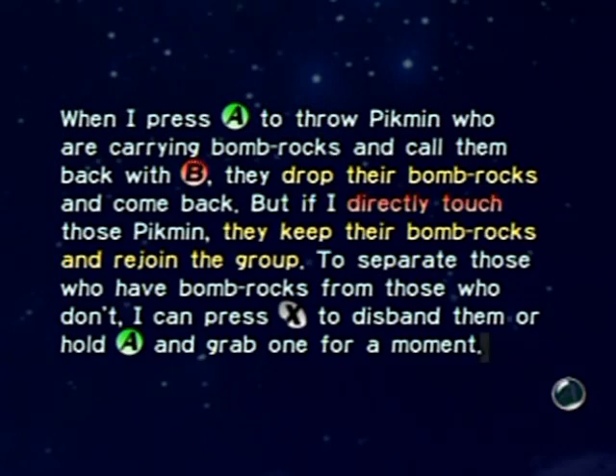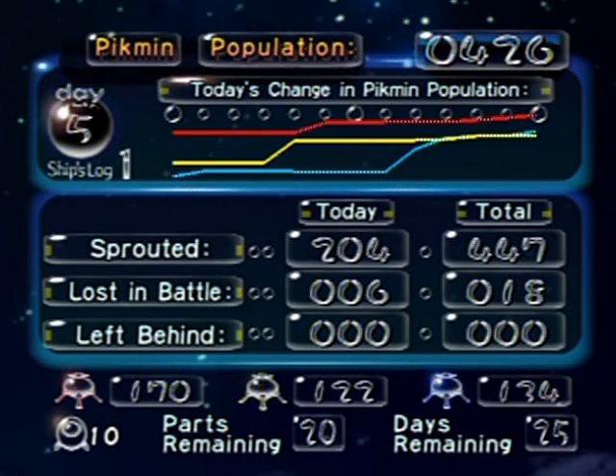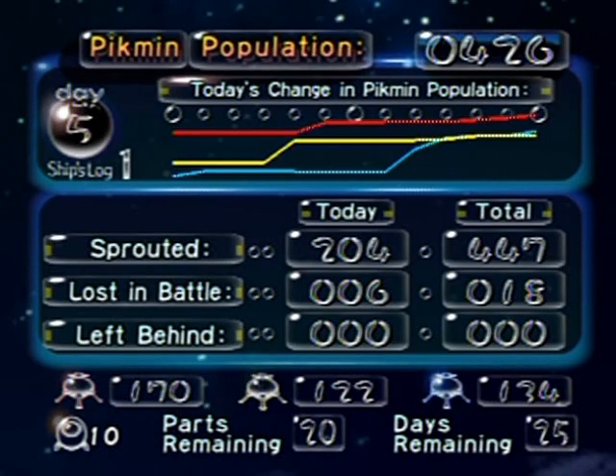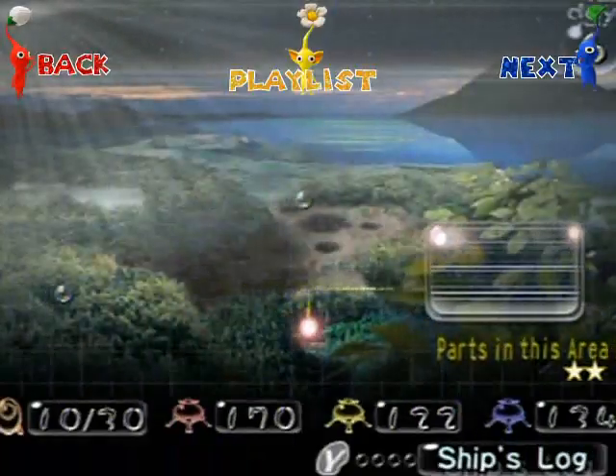Just look at the stats go up. 204 sprouted today alone — and just think, if I wasn't messing around trying to figure out how to get up to that ledge and had time to separate colors properly, I would have gotten even more. I think I have plenty for the entire game, though maybe I'll breed some more blues along the way. My numbers are pretty solid right now. I'm going to save the game and end this part — I hope you enjoyed and I'll see you in the next part.